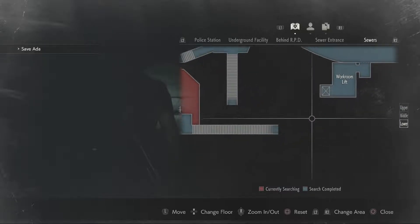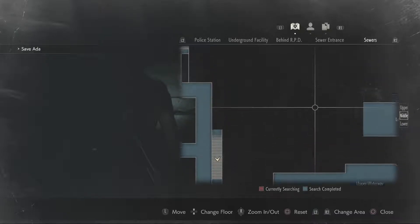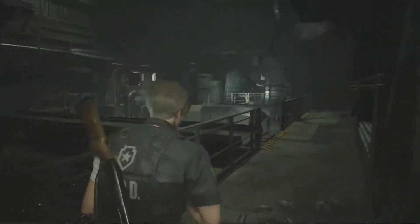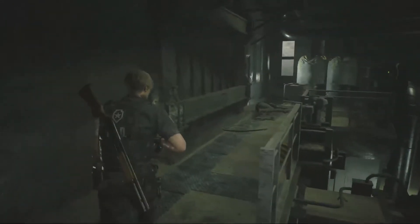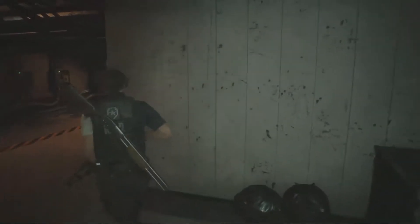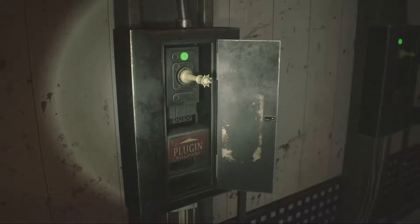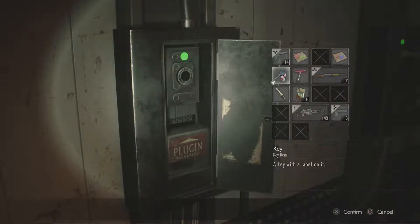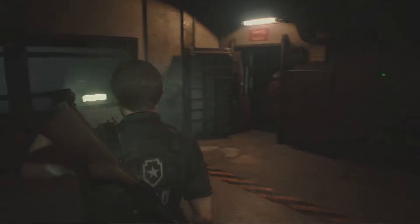Ah, here we go. This lift here, I think, will take us where we want to go. And we're going to grab the rook piece just in case. Now that we've used them to solve the puzzle, that door is going to stay open. We're done with these pieces, so why not just pop them back into place? Everything goes back in its place.